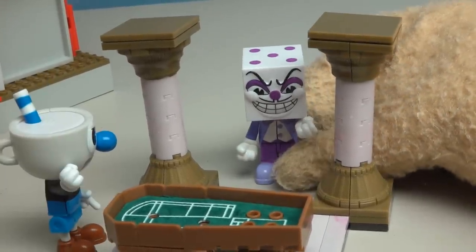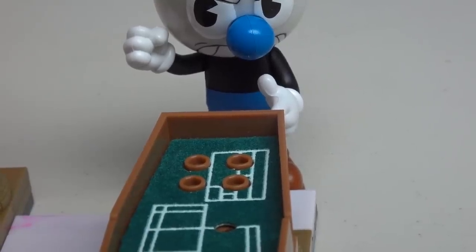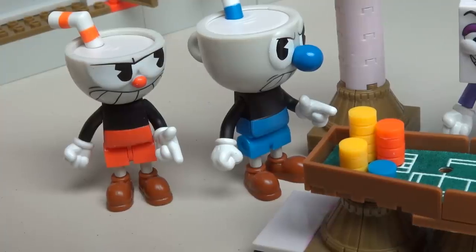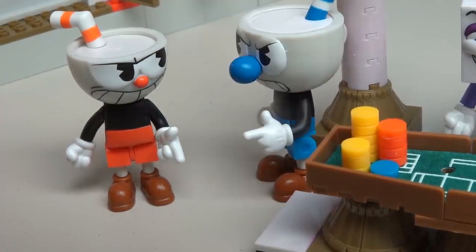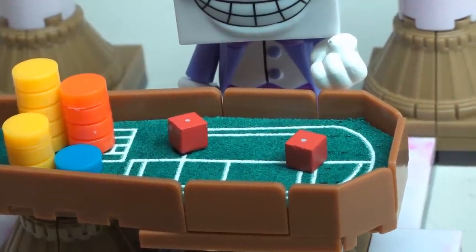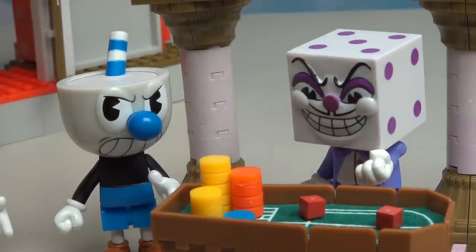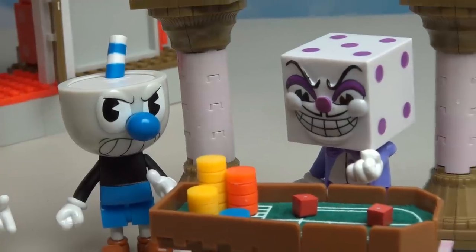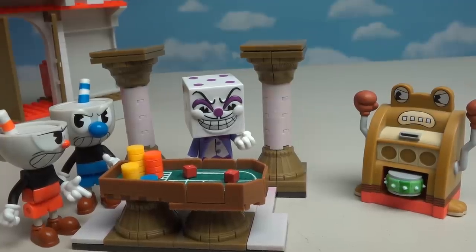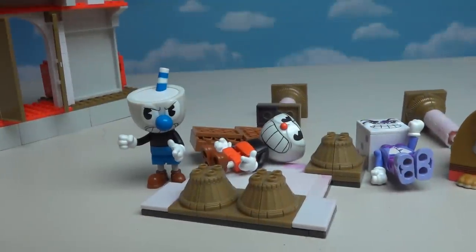Mugman was just about to gamble all his money away! I'm gonna put all my casino chips right here, which will allow me to double my money if I roll anything but snake eyes! Mugman, what are you doing? You're gonna lose all your money! No, this time for sure! Alright, come on, anything but snake eyes! Let's see where the roll of the dice lands! Ooh, tough break kid - snake eyes! What?! Snake eyes! Ugh, this thing is so rigged! Tut tut, it's not that rigged! If you'd like to try your luck at this slot machine instead, you're more than welcome to! Ugh, King Dice, we've had enough of you! Come on Mugman, let's get him!